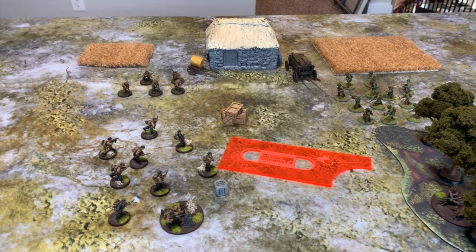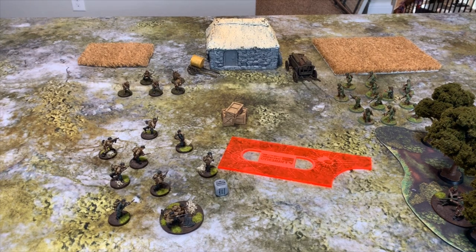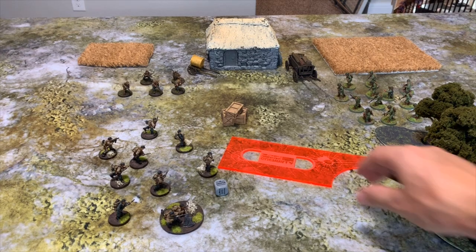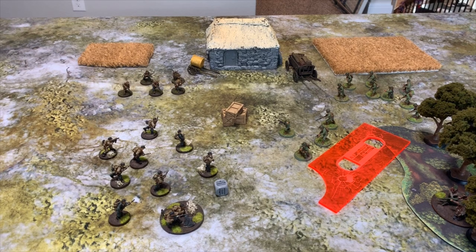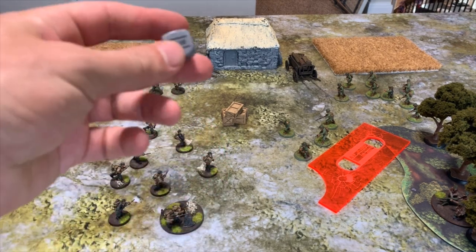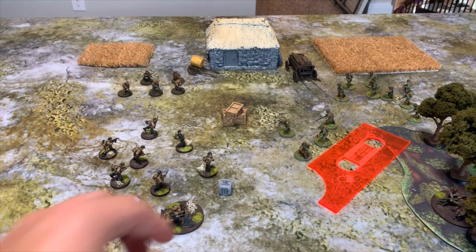The next order is Ambush. When a unit is put on Ambush, they do not move or fire — they wait for an opportunity. They can interrupt the movement of another enemy unit. So if that French Forces of the Interior squad was going to move, the Germans can use their Ambush order, declare they're interrupting the movement, go on Fire, and then fire as normal.